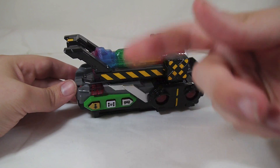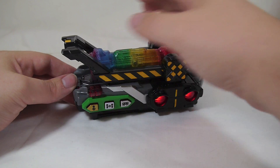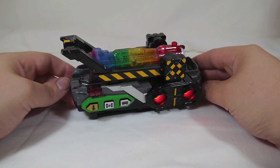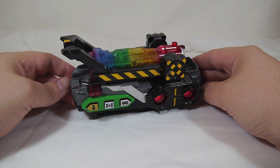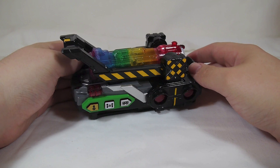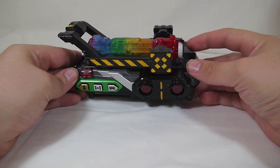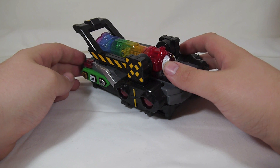No matter what button we press it's going to go through the same phrase - it's basically summoning all eight of the Ressha and telling them to Gattai, which means combine. So it's kind of like your key to Cho-ToQger or something like that. It's a nice little campaign bonus, and I love the way it looks on display. So glad I was able to get one.